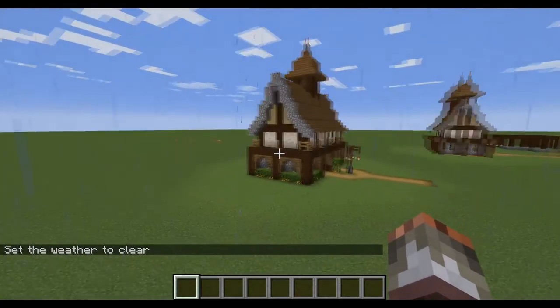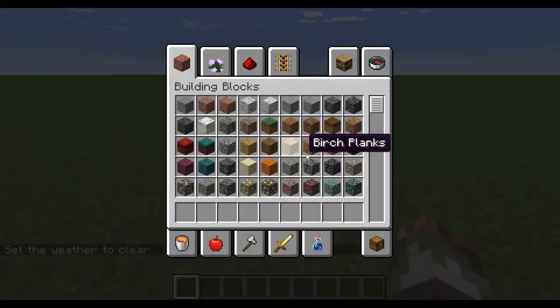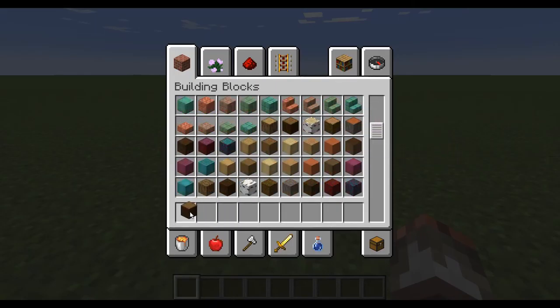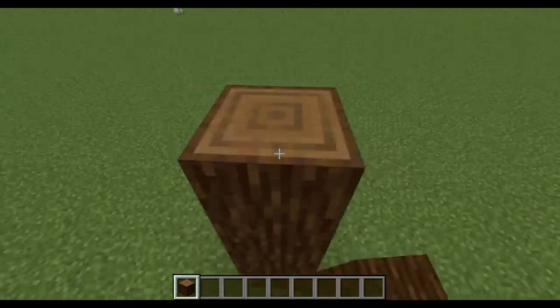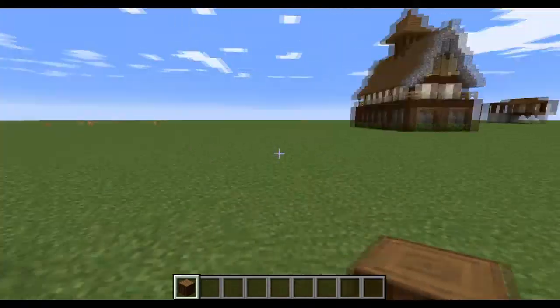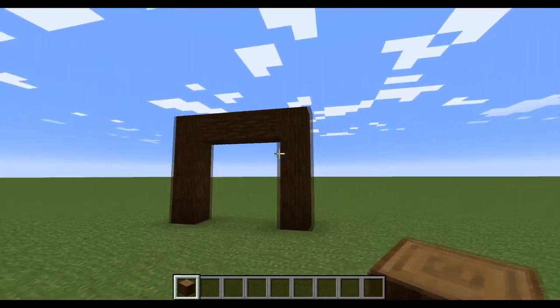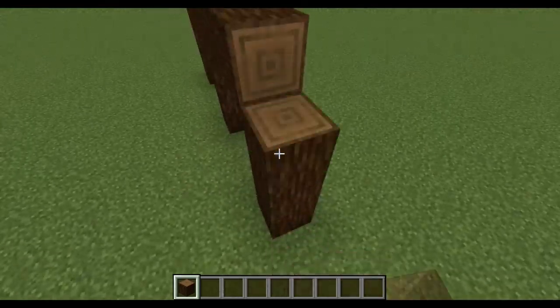We're going to focus on this bulk item storage building. It's fairly simple, and we're going to start off with some spruce logs — you can use any of these logs, probably not birch logs. We're going to go four up, three over, and then four up — four up, three over, four up, three over. We're going to do that four times, so there's going to be four archways.